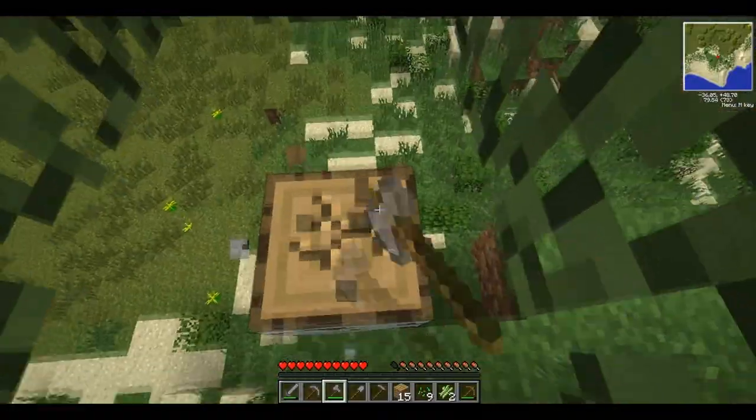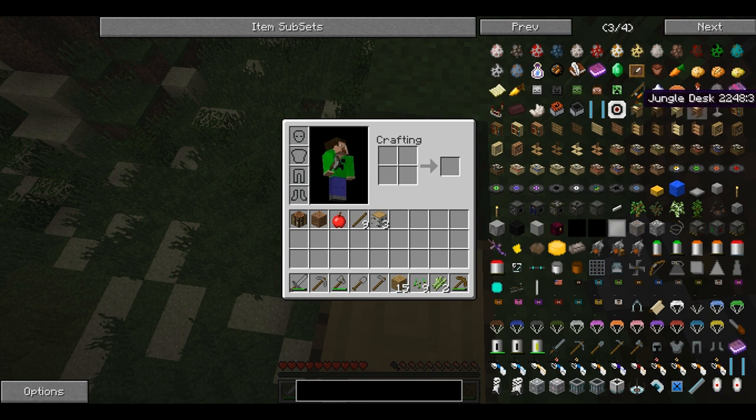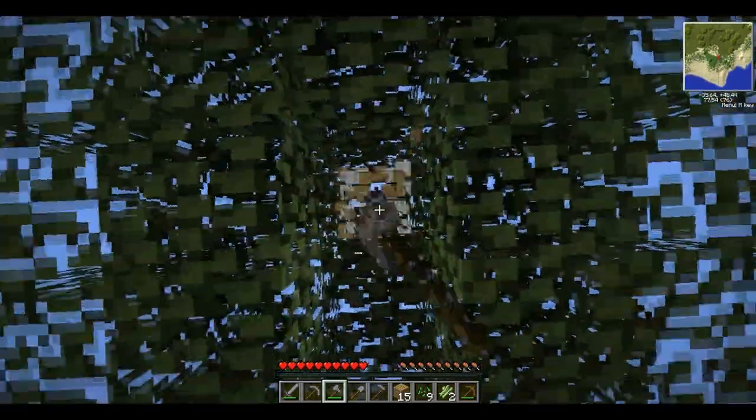Let's get some birch wood — sometimes it looks better. These are the kinds of things that the Bibliocraft mod adds in: like the desk in four different wood types, an armor stand, a bookcase, a potion shelf, a tool rack, a normal shelf, and some cases for items. I think that's about it.